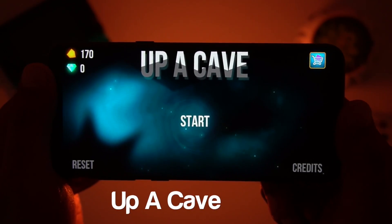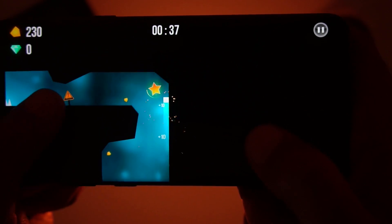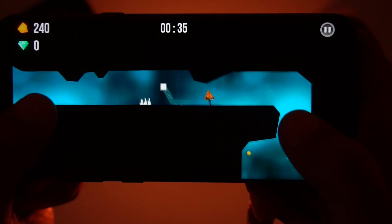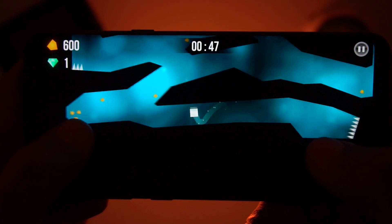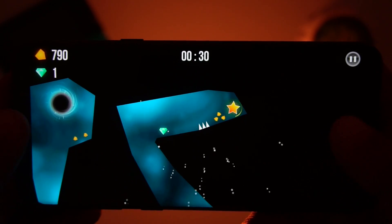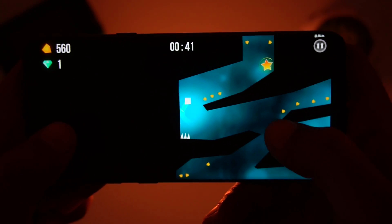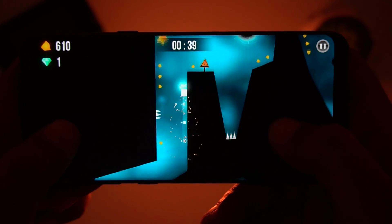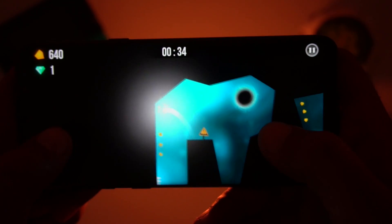The next game we have in our list is Up A Cave. In the game you need to guide your cube through extremely challenging caves with lots of traps and enemies. The controls are a little difficult in the beginning but once you get used to it you will like this challenging game. There are 30 levels and if you find the game too challenging you can upgrade your cube with magnetism and shields at extra cost. The main objective is to collect all 3 stars and reach the checkpoint before the time runs out.